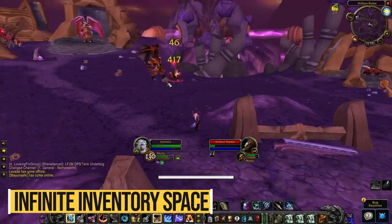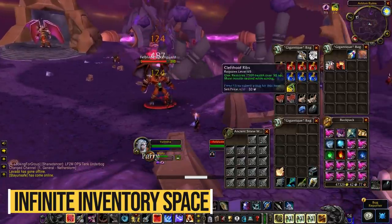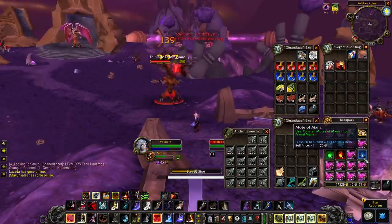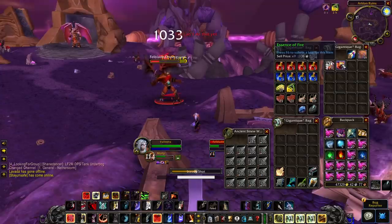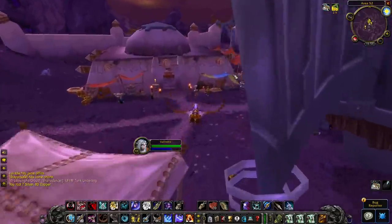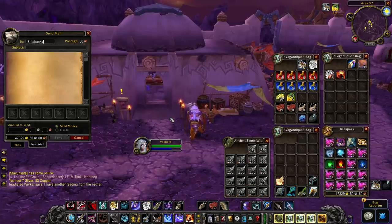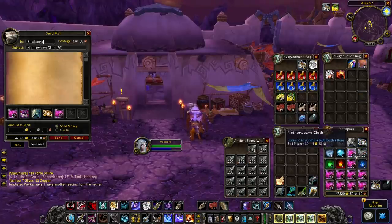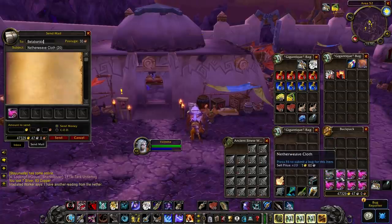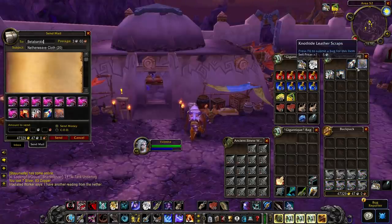Number 1: infinite inventory space with mail. While leveling in Classic, be it in Azeroth or Outland, you'll quickly find that your inventory space is a big issue you'll be constantly fighting with. You'll often get a lot of items that are taking inventory space but that you don't necessarily want to throw away or bother going to a capital city to put them on the auction house yet. So there's actually a way to get pretty much infinite inventory space by using the mailing system and alt characters. If you make a new character — even a level 1 works — you can send those items by mail to a different character and just let them sit there until you have time to sell them or use them yourself.